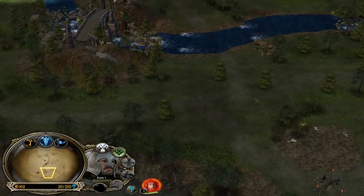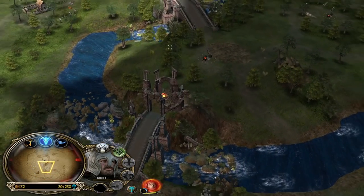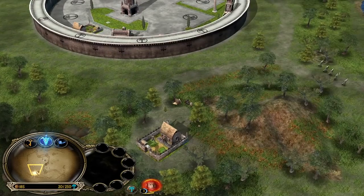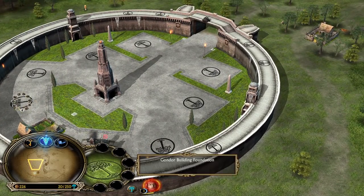The plan is simple. We will first of all get some more money collected, get some more settlements inside and outside of the base, and then we will start recruiting some soldiers and tower guards.